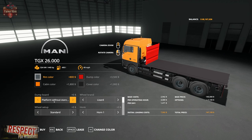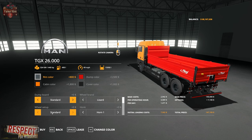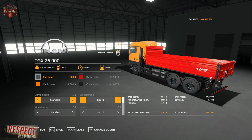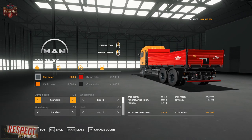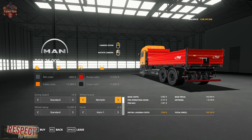We also have platform options: without stanchions, with stanchions, platform with back door, and back to standard. For wheel brands, we have Lizard available in standard or steering axle configuration, Michelin in standard or steering axle, and Nokian in standard or steering axle.